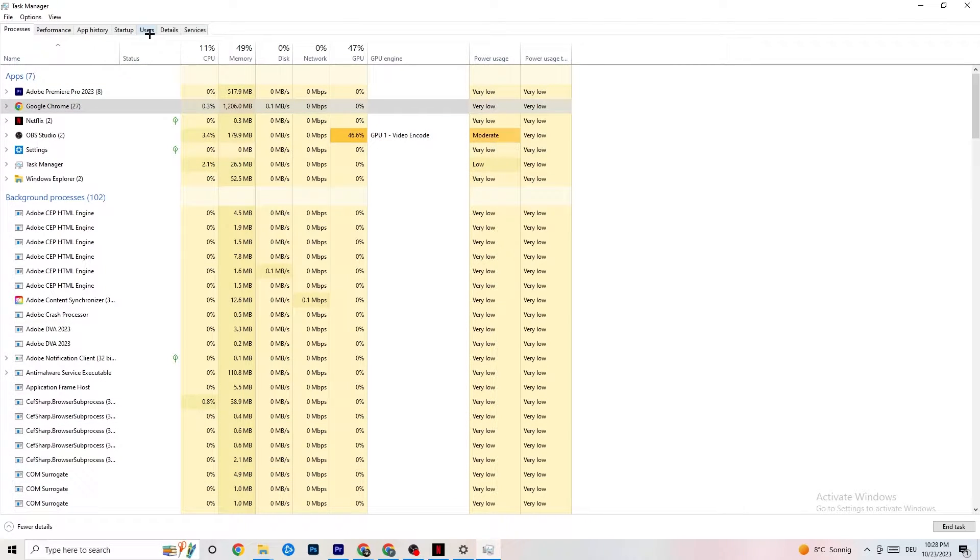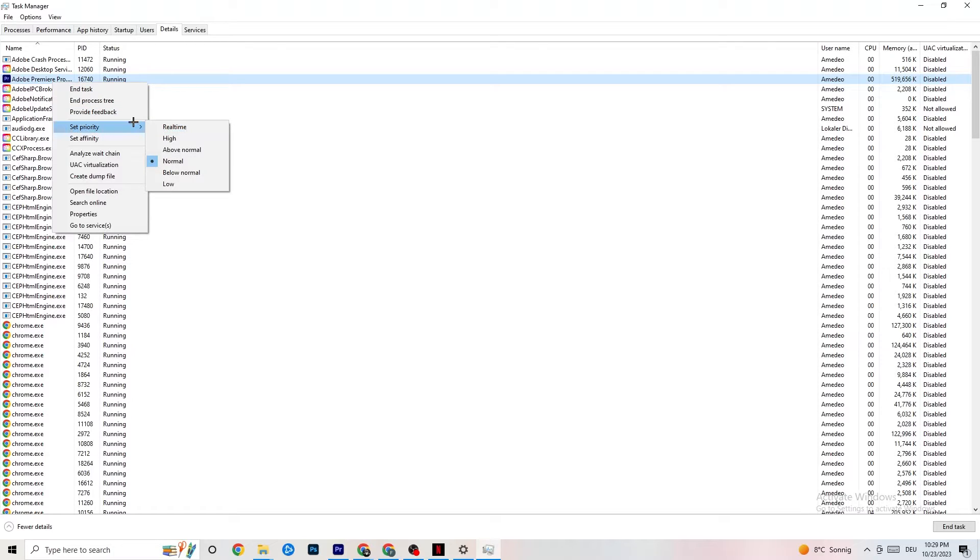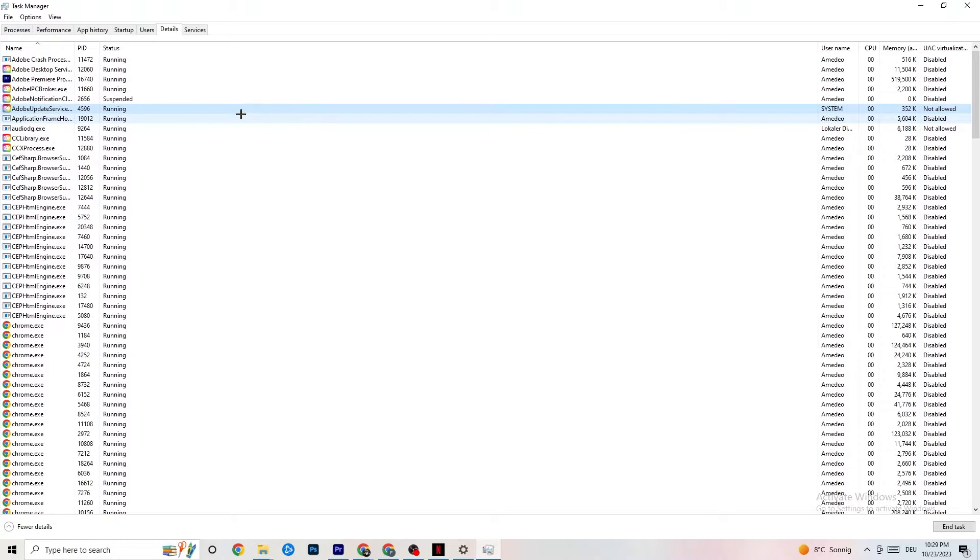Next, navigate to the Details tab in Task Manager. Find your game's process, right-click it, hover over 'Set priority,' and change it to High or Realtime — you need to check which works better on your PC. This directs more performance to your game, which will reduce the likelihood of crashing.